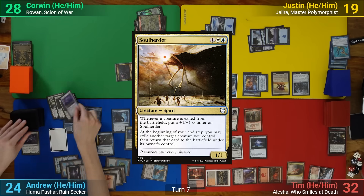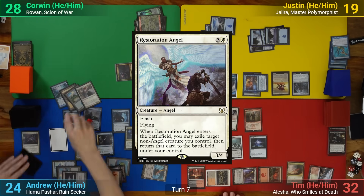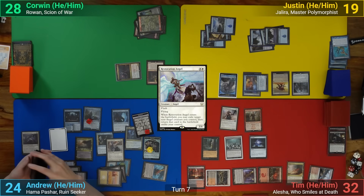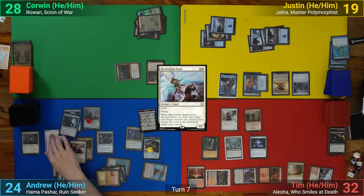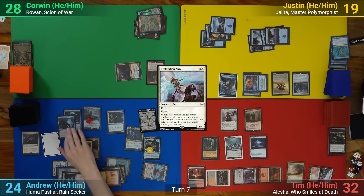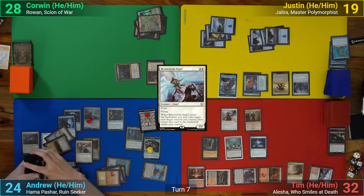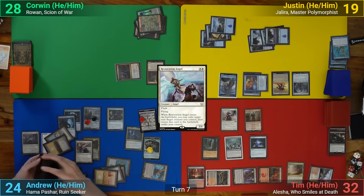The first one has me getting a Soul Herder, and then a Restoration Angel off the other one. As it enters, I get 2 Blink triggers, and I target the Sneak and Clever Impersonator. The Impersonator comes back in as a copy of the Virtue of Knowledge, and the Sneak re-enters, getting me 3 initiative triggers. This has me restarting the whole dungeon, and I get 2 Basics, put 4 plus 1 plus 1 counters onto my Glasspool Mimic, and then deal 10, which I unfortunately miss.